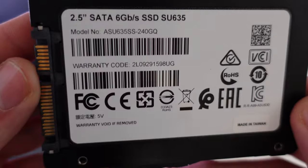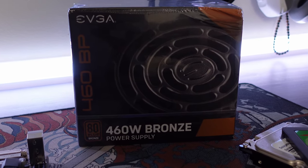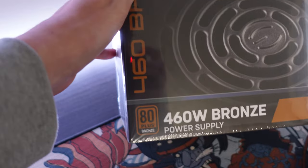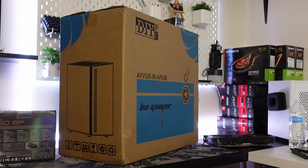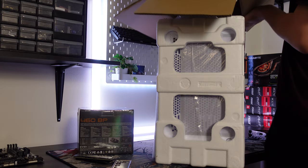For storage, I'm keeping it basic — an ADATA 240 gigabyte SSD and a 1 terabyte hard drive as usual. The power supply is also something I use a lot — a unit from EVGA that I got on B-Stock. The case I'm going to be using is a nice white case from DIYPC — the name is a bit weird but it is nice, and I'll have it linked down below.